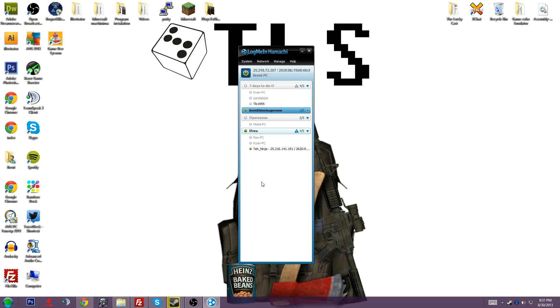But there's a workaround. As you can tell, the workaround is you can have as many existing networks as you want. You make multiple networks, and then certain friends join certain ones. As you can see, Rex, Ryan, and Ninja are part of L7 Rex, and then TeeLo, PandaBear, and Evan are a part of 7 Days to Die L7. Essentially what that means is they can all connect to me — it's just they're not connected to each other, which isn't really a big deal because they all just need to connect to me.